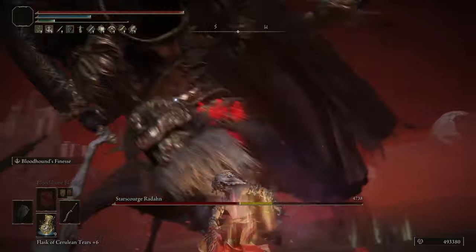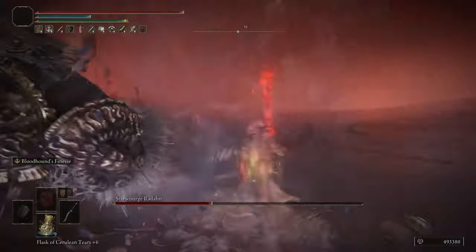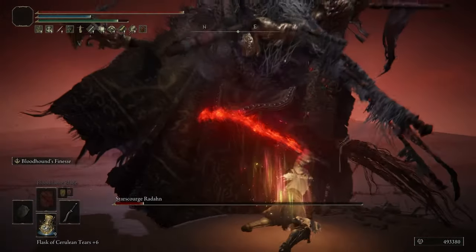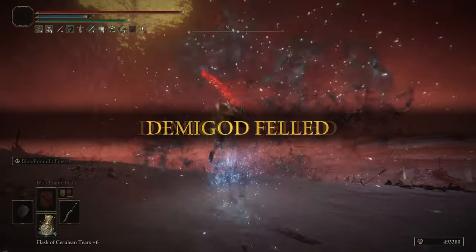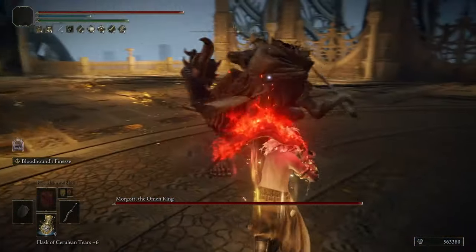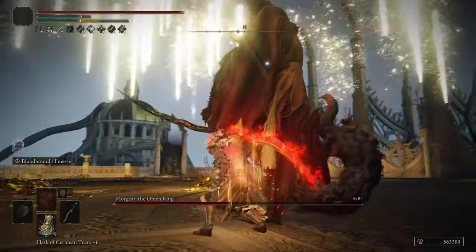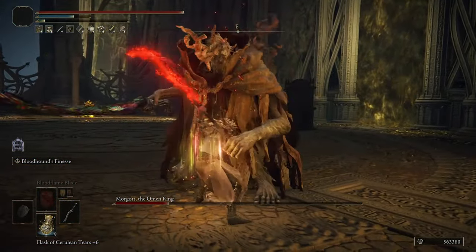Secondly, it has native bleed buildup on it, which most curved greatswords don't have. One great thing is that you can actually buff this weapon as well. So not only do you get bleeding, but you can buff it with Blood Grease to give it even more bleeding, or buff it with Fire for extra damage, or Lightning, et cetera. Not many weapons can do that in this game, but this one can.